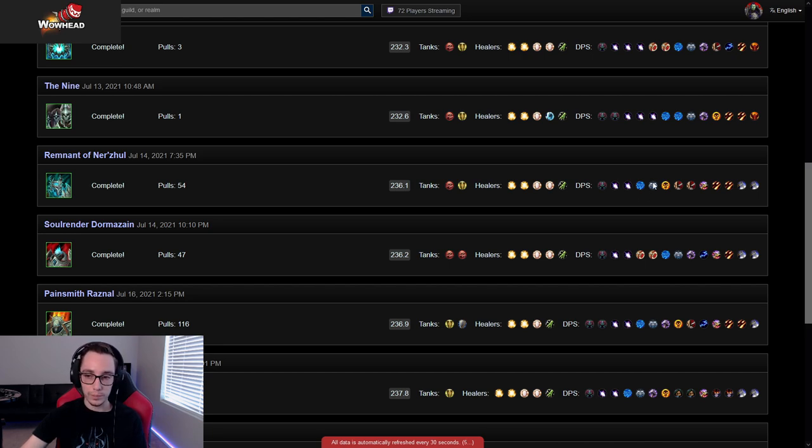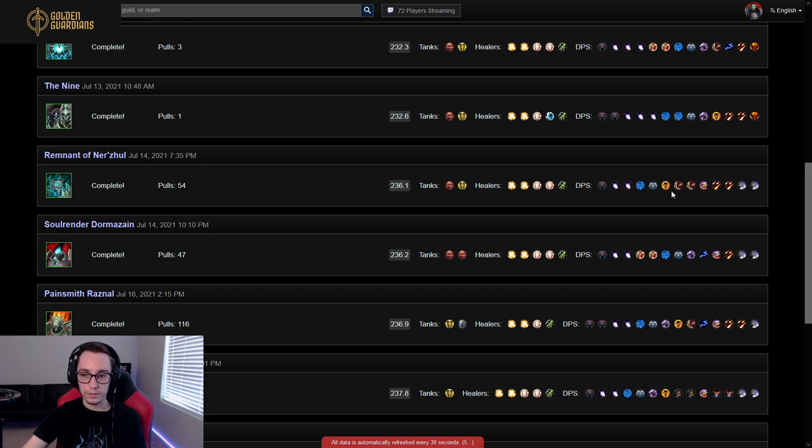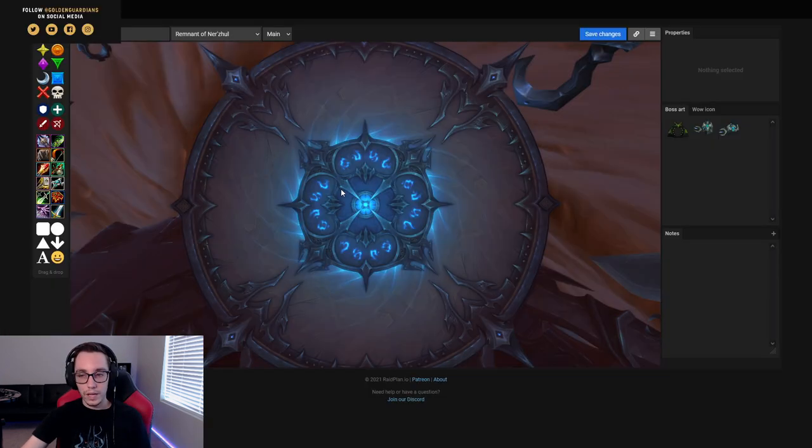The second super valuable DPS on this fight is one that is extremely mobile. Windwalker monks can almost solo most of the orbs. If you watched Limit's pull, Trill ran probably about 80% of the orbs. Windwalker monk can put in a ton of work carrying orbs off the site because of their mobility. Otherwise you want good single target and DPS that deal good cleave so orbs get killed quickly.